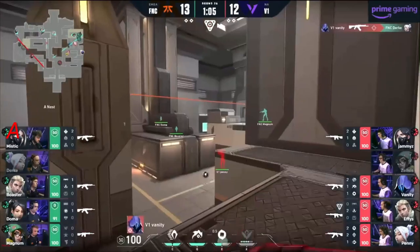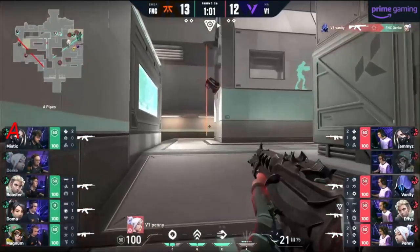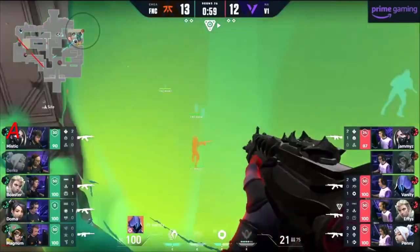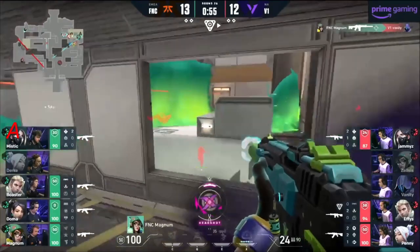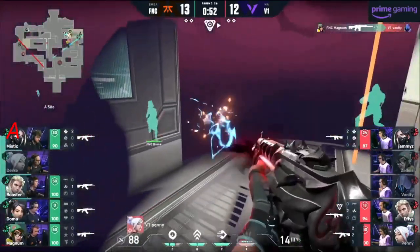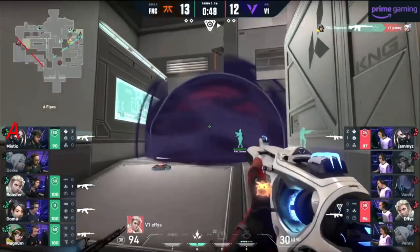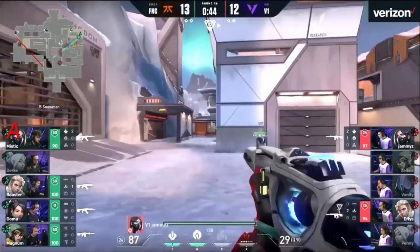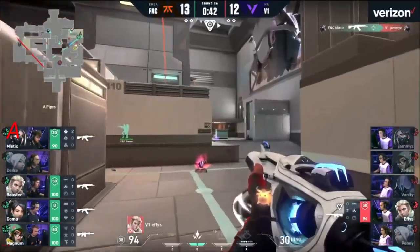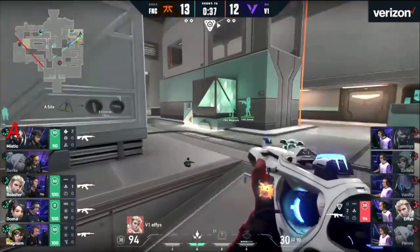Doma on the other side — timing's going to be key here. Who shows first? It's a swing from Doma — and it ain't a miss. Wall goes up, mid control secured. But the hit's still coming towards A side. Durka sees it but loses his life for it — Vanity succeeds. Magnum waiting patiently — do they check this player? Vanity doesn't note it just yet. Magnum finds Vanity from up top. Spike yet to go down.